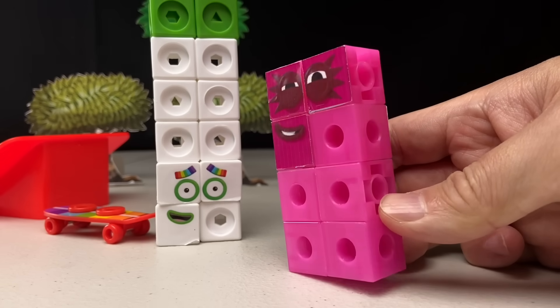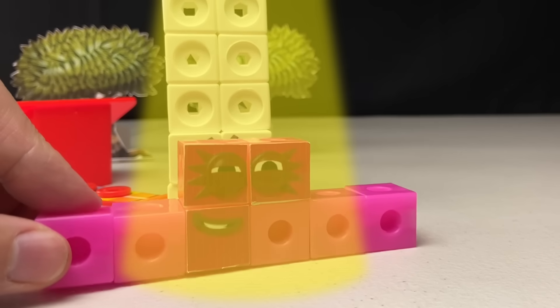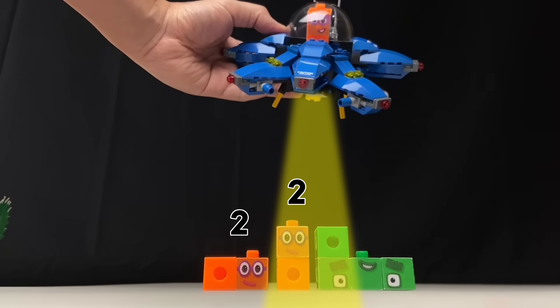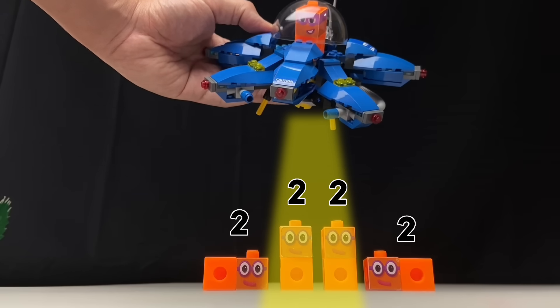Octoblock shield! One, two, three, four, five, six, seven, eight — shield! Yikes! Whoa! One, two, three, four. There are four twos in eight.